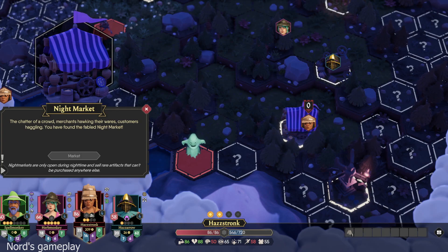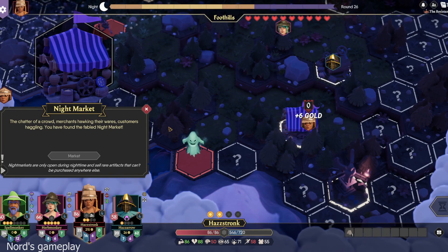The chatter of a crowd, merchants hawking their wares, customers haggling. You have found the fabled night market. Night markets are only open during nighttime. Sell rare artifacts that can't be purchased anywhere else. Let's see first if I can sell stuff. I've got quite a bit to sell. Apprentice shoes, we're selling. Oh yep, you can sell stuff here. Cool, that's good to know. Pickpocket boots, we're selling that.